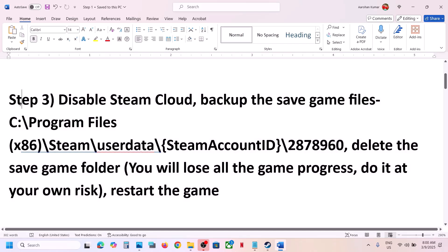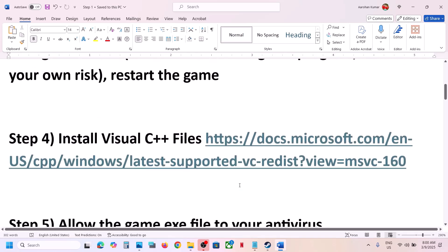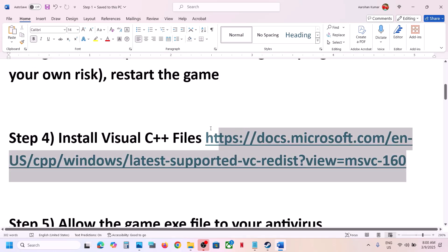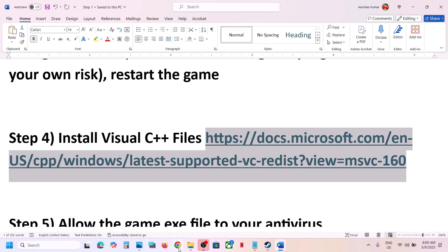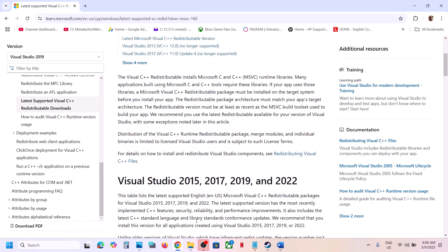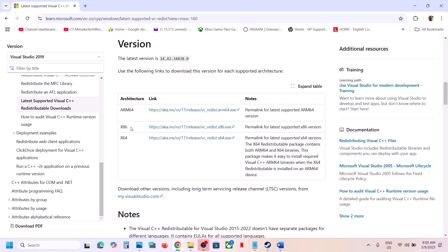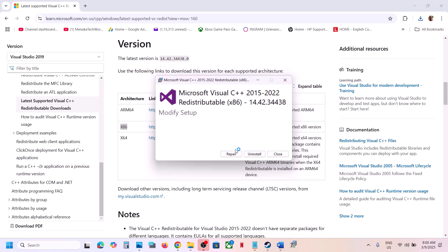The next step is to install Visual C++ redistributable files. Copy the link provided in the video description and open it in a browser — it will take you to the Microsoft website. Download the x86 and x64 versions of the Visual Studio redistributable files.